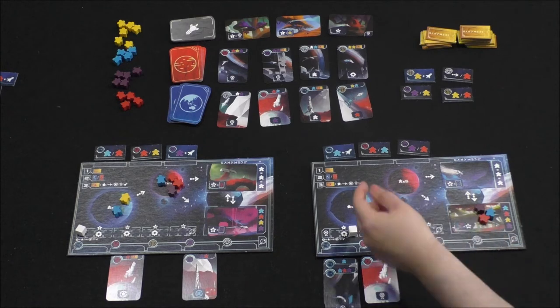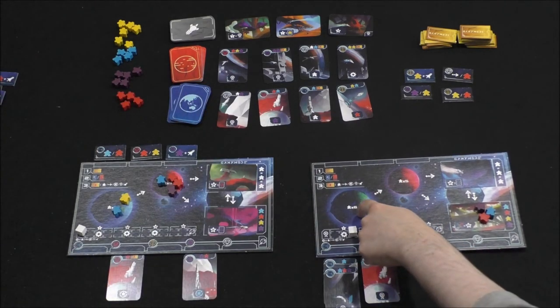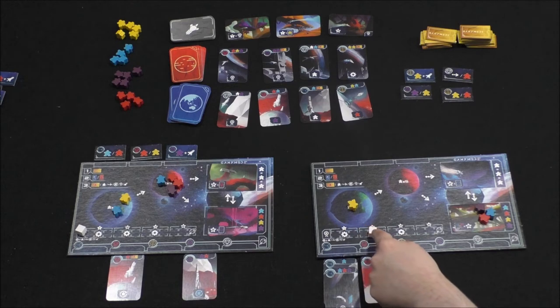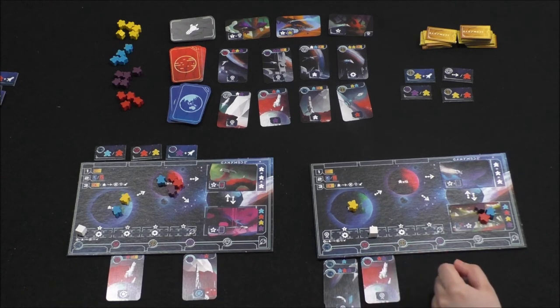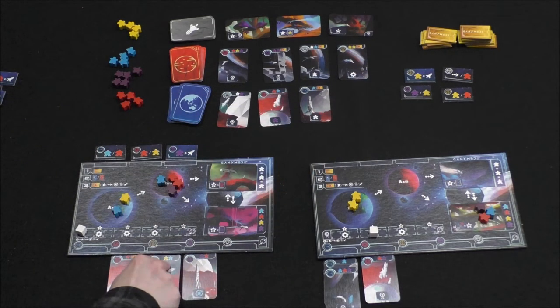I'll remove all three tiles and do one yellow meeple on Earth, then move up the reputation track twice. I also land on a cogwheel, so I get a free basic action — I'll take another yellow meeple.